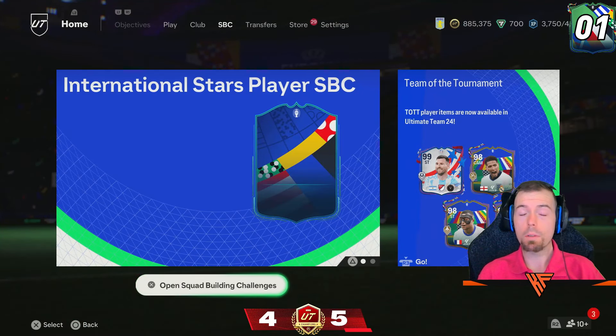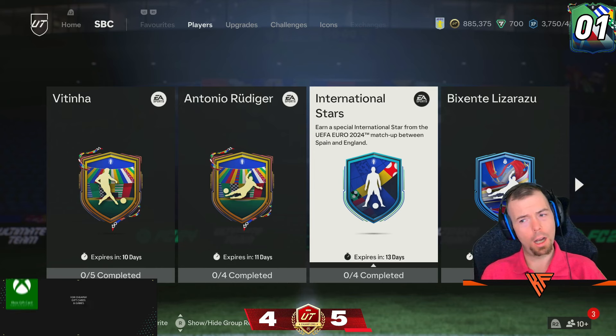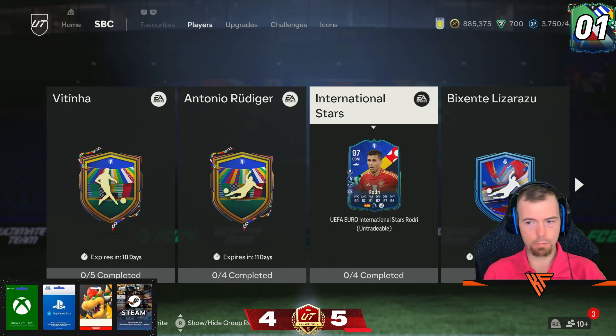Yo guys, welcome to another 6pm shorts where we'll see what EA has decided to drop today. If you guys didn't know, around 2 o'clock they dropped an International Stars Rodri.